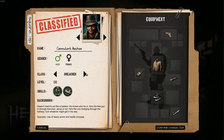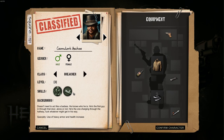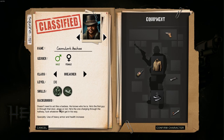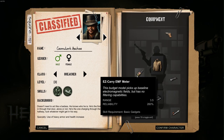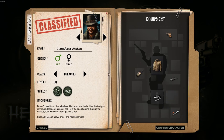Alright, let's see what the other ones are. Breacher has heavy armor proficiency — allows running and dodging. First aid, med kits, and max health increase. Doesn't need to act like a badass — he knows he is. He's the first guy through the door, alone or not, charging through the hallway whatever might get in his way. Use of heavy armor and health increase. He's got a pocket pistol, pocket light, EMF detector, rugged coat, shoes, and that same stim.